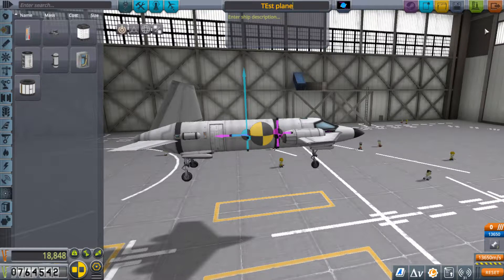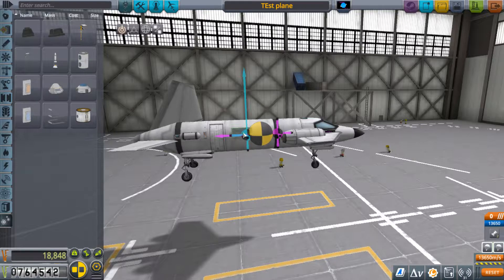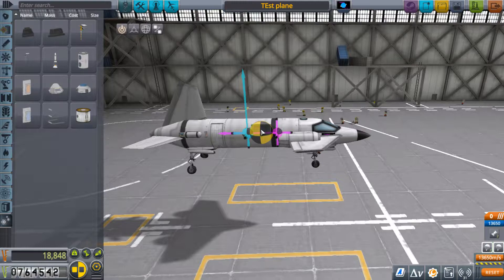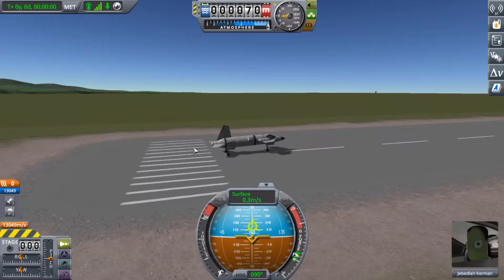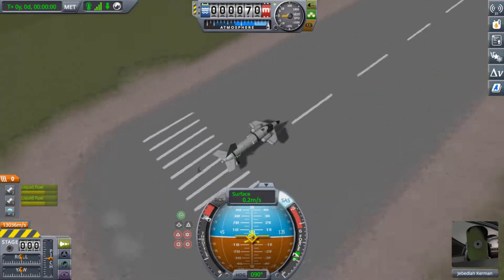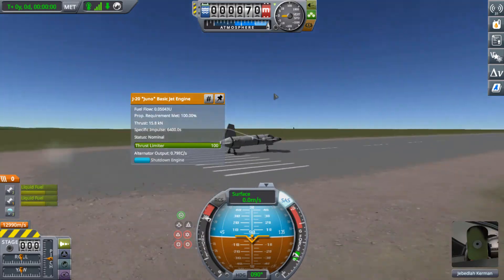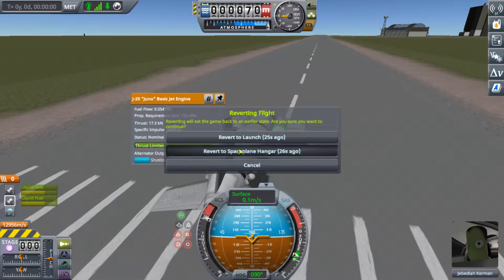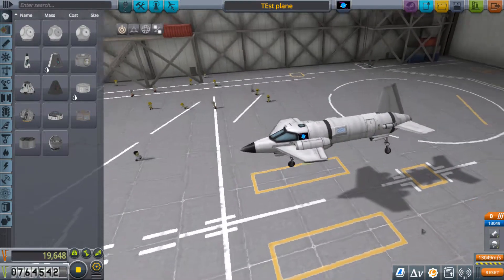Let's see how it does — I honestly don't know what's going to happen. I'm also going to put a couple of parachutes on because I don't know that I trust myself to land this. I'll put them right about the center of mass. Let's see if we get takeoff... and we do not. So like I said, not very good at space planes. What I think is happening is that the engines are too close to the body, so the thrust is bouncing off everything and not allowing it to get through.